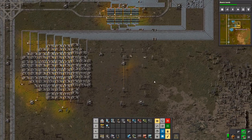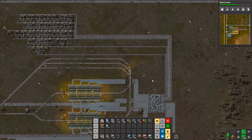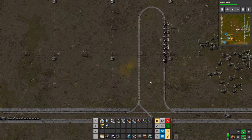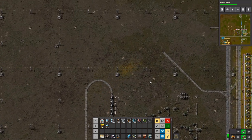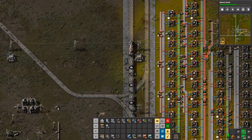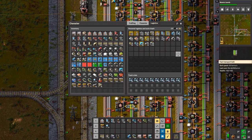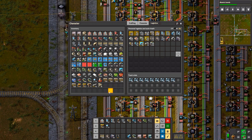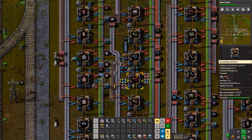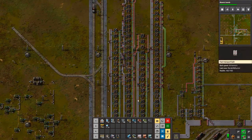I also want to change up some of the inputs and outputs for this, because I'm trying to do things in an efficient way. Let's go over here and change a lot of this up. What I'm going to do is change all the trains to only be one side — load and unload — because that just makes balance sense.